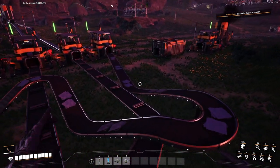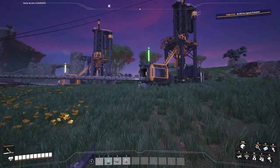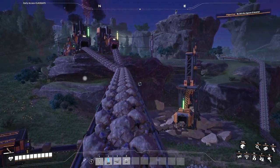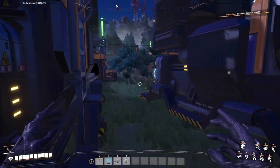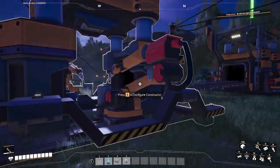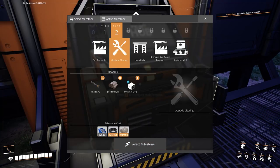We're just gonna continue because why not — I like getting a lot of resources because then we can build a bunch of crazy things. Additionally, we've got two miners right here getting some more iron ore, and then we've got the conveyor belts that run all the way across into this whole assembly line over here. This is now putting out iron ingots from the smelter, going in through constructors making iron rods, and then this is going and making screws.